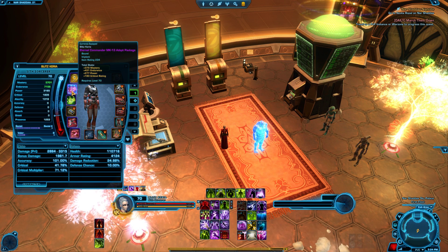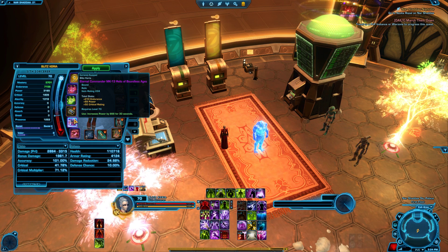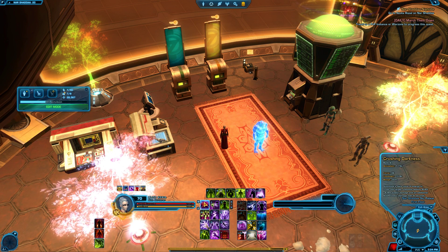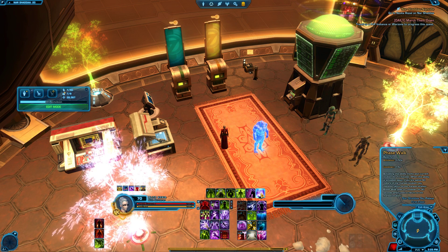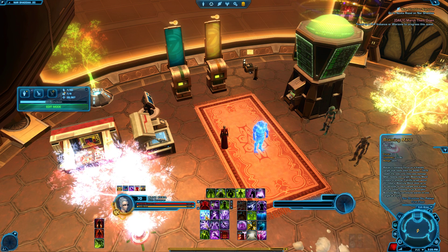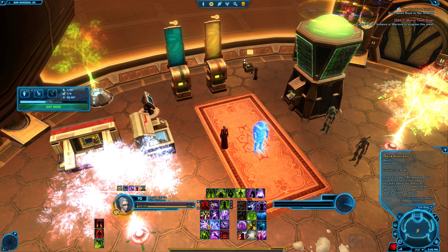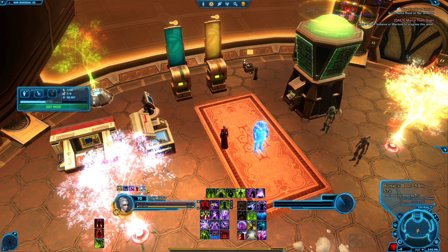Most of our gear is augmented 230. We have 234 relics, though that one relic is awful — I've got no keybind for it as a healer because I need everything else. I need crushing darkness, consuming darkness, all the heals, force speed, phase walk for getting out of things quickly. Revivification, although it kind of sucks these days. Roaming mend is definitely necessary, lightning strike, force storm, force lightning, recklessness — no doubt we want all of those.